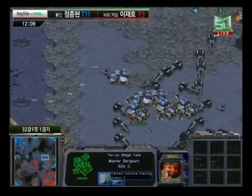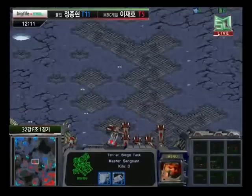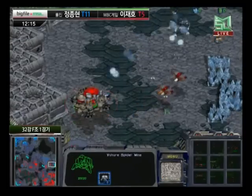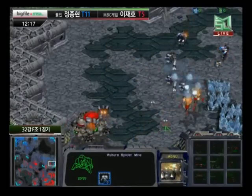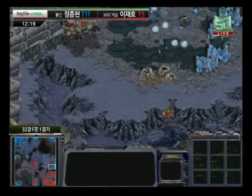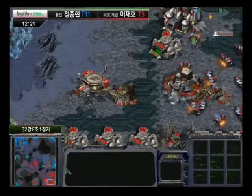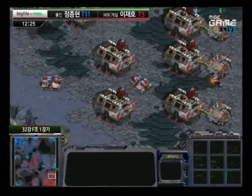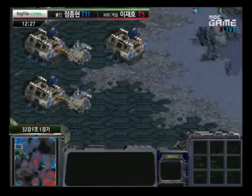Weapons upgrades now for Light, but no upgrades on the opposite side for MVP. So Light is going to have a nice advantage on the ground if there's ever a tanking engagement coming up. Wraiths have been engaging some Goliaths and one of them getting picked off, possibly another one. But if ever a tanking engagement does happen, Light is going to have an advantage.